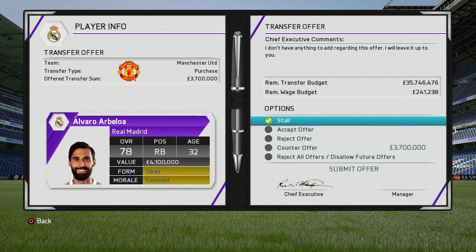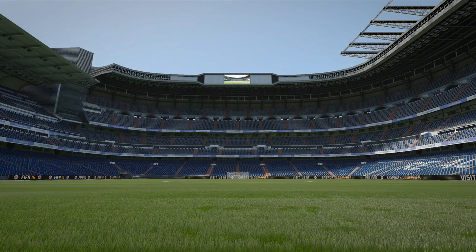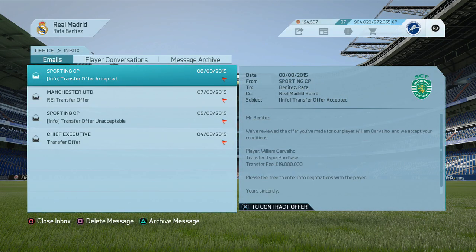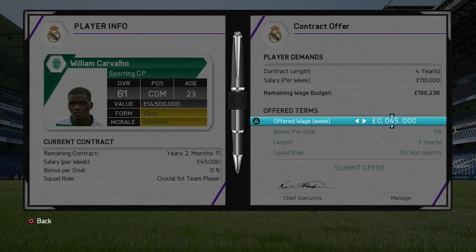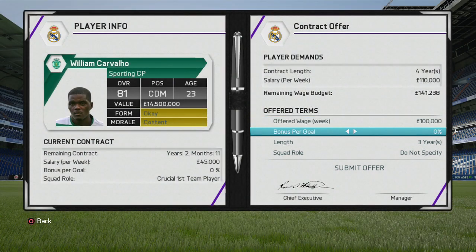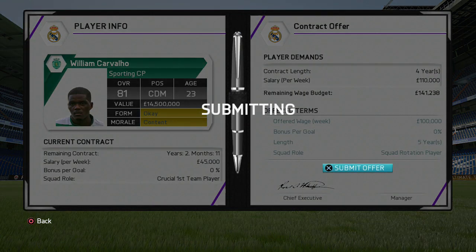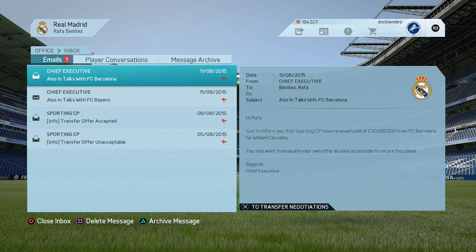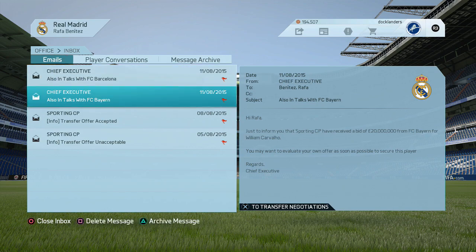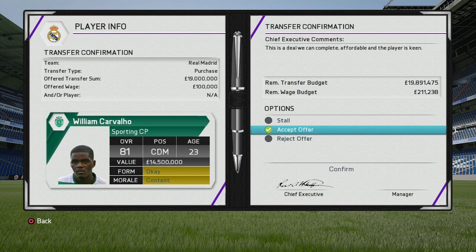Arbeloa has spent many years at Madrid, but as a 32-year-old right back who will decrease from the start, I'd just get rid of him as soon as possible. If he's going to leave anyway in January or the summer, I wouldn't give him a new deal. We got £3.7 million for him — a fair deal for a player you won't use much who's coming towards the end of his career and is a bit of a waste of wages.